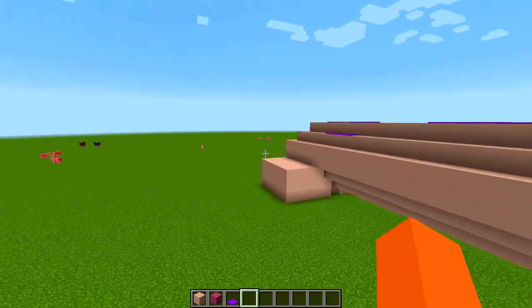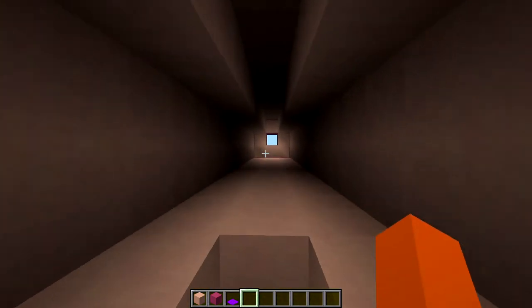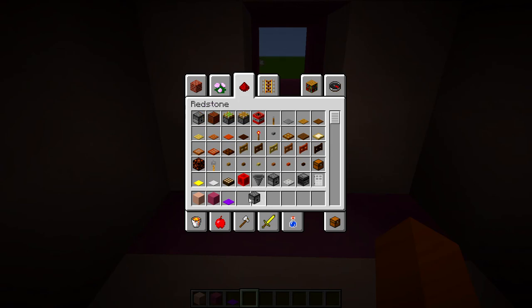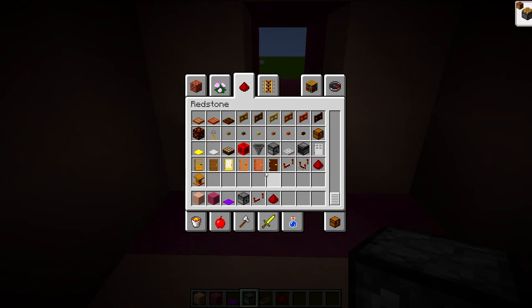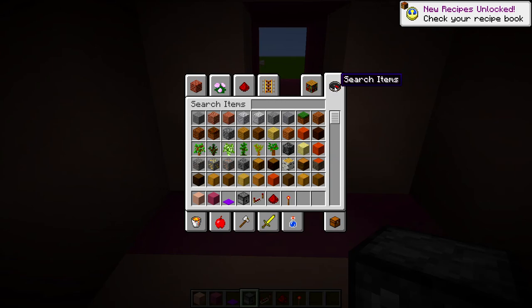Now on to the next upgrade. We're gonna go towards the back and hop up inside. Before I had a dispenser triggered via a button, but now instead of that we're going to use redstone, redstone repeaters, redstone dust, and I believe we're gonna need a torch as well, plus our snowballs obviously.